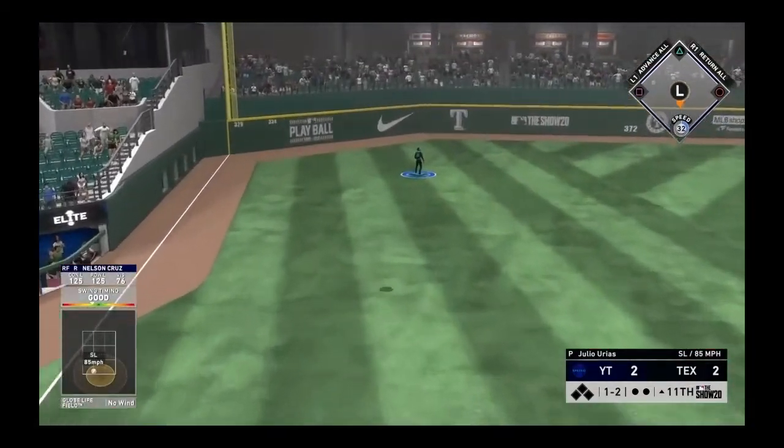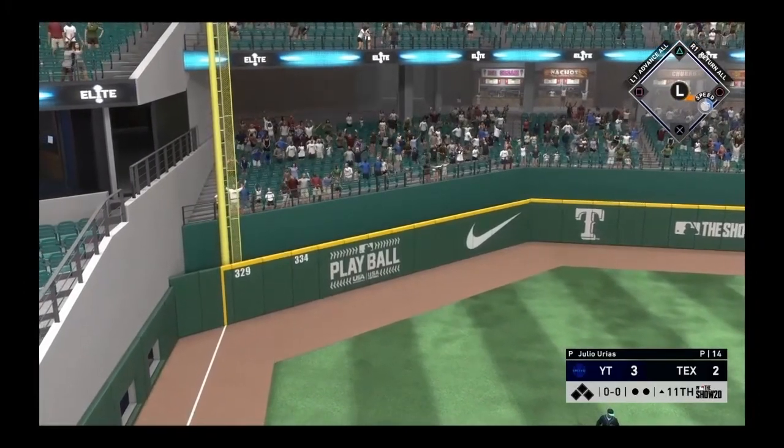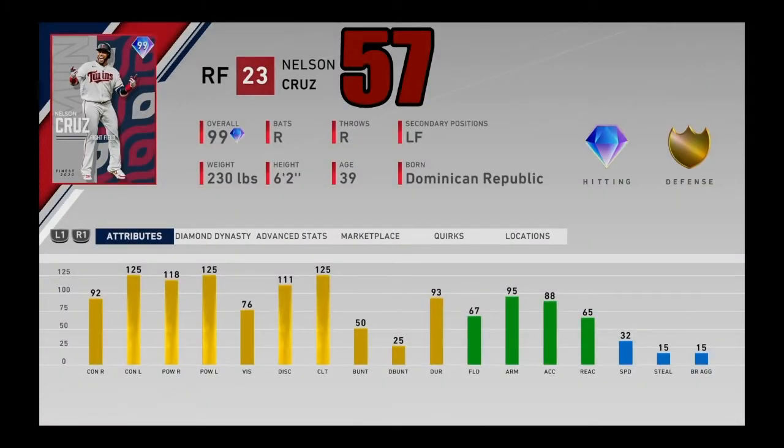At number 57, I got the Twins finest card, 99 overall Nelson Cruz. Of course maxed out against lefties and pretty good against righties as well. The vision isn't great, the fielding is horrible, good arm strength, but the speed is horrible. Nelson Cruz isn't in there for his speed or fielding — he's in there for his bat, and he is one of the best bench bats in the entire game. Even if you stick him out in your outfield he's not going to provide much defensive value, but he will still hit absolute tanks.